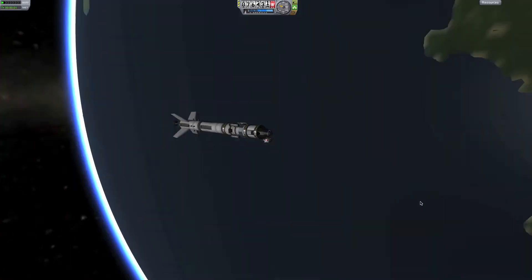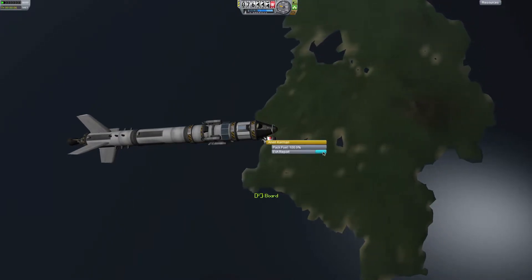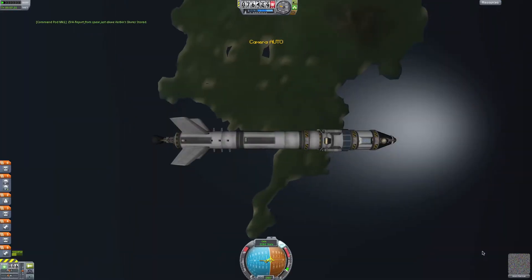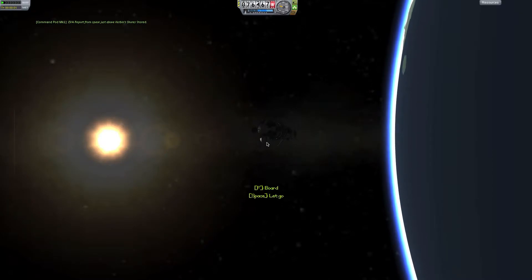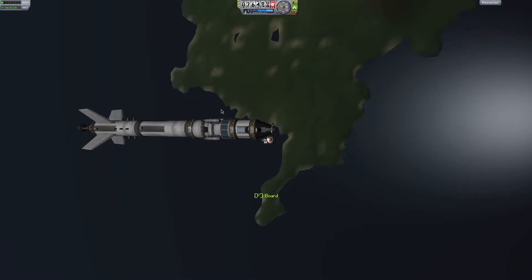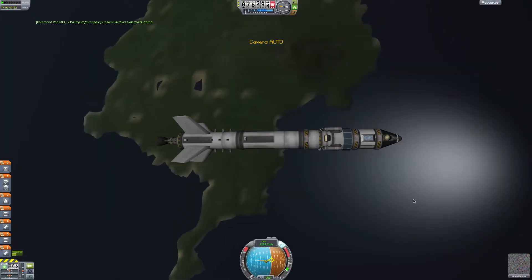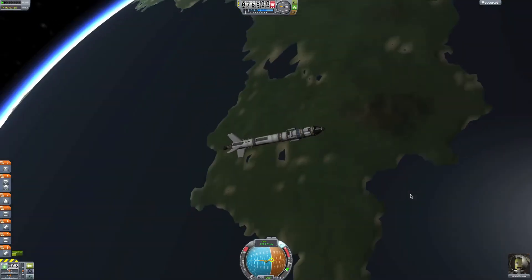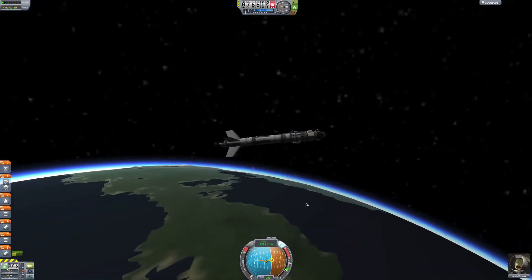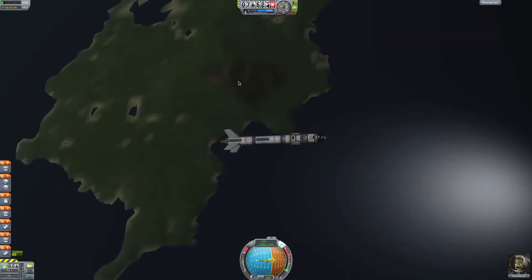Now we're going to EVA. I'm going to take an EVA report. This is over Kerbin Shores — keep the data. Board. Then EVA again. EVA report over Kerbin's Grasslands — keep the data. Board. I'm not going to do the one over water because we've had so many of those that it doesn't give us any science. So we've got Grasslands and Shores. If we had a polar orbit we could have gotten a bit more — one over the desert, maybe mountains.